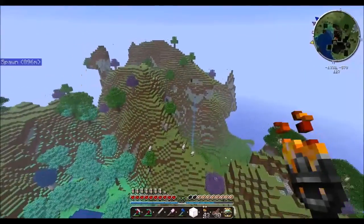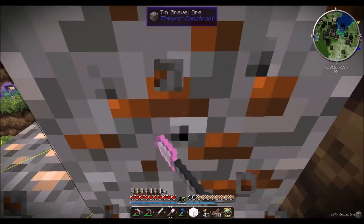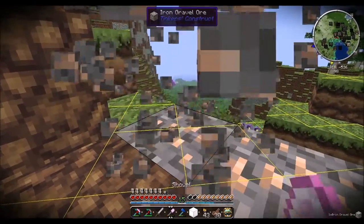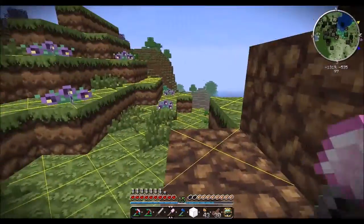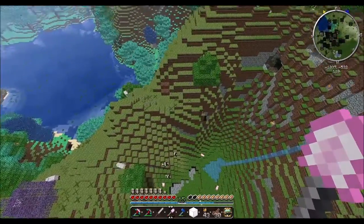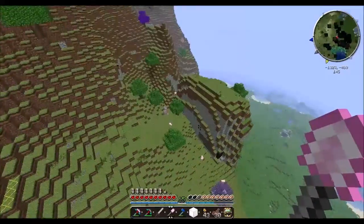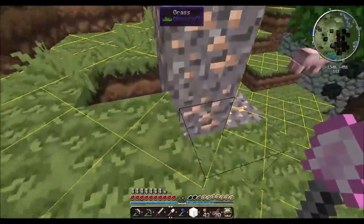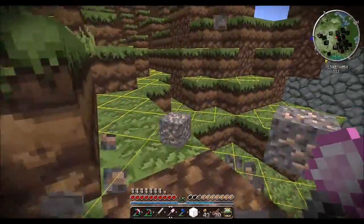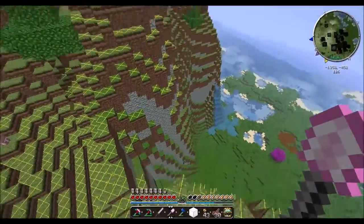This is definitely extreme hills. I'm going to go ahead and grab those while we're here — get the copper, or is that tin? Tin gravel. I don't know why they colored tin gravel the same as copper. We can definitely use these little resources. There's some more right there. I have to get this thing repaired soon, but until then we're good.